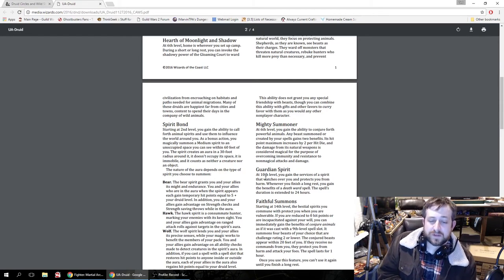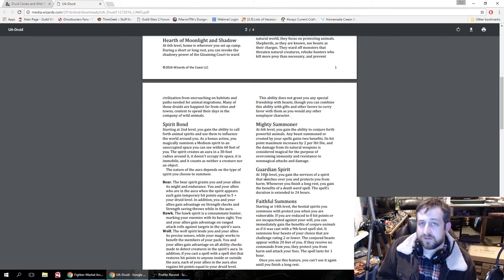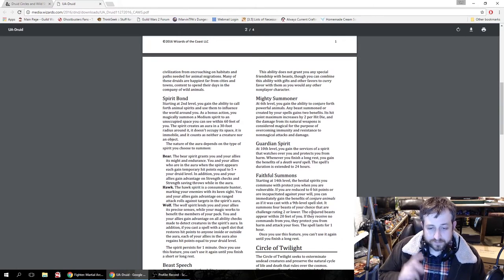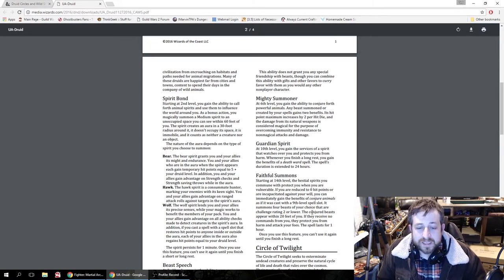At 10th level, whenever you finish a long rest you gain the benefits of the Death Ward spell, extended to 24 hours. So essentially you are basically always under the effects of Death Ward — when you go to zero hit points you go to one instead. This synergizes amazingly with Faithful Summons, the 14th level ability. If you are reduced to zero hit points or incapacitated against your will, you can immediately gain the benefits of Conjure Animals as if cast from a 9th level slot — summoning four beasts of your choice of challenge rating two or lower.